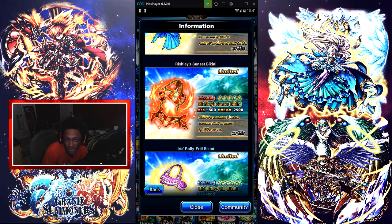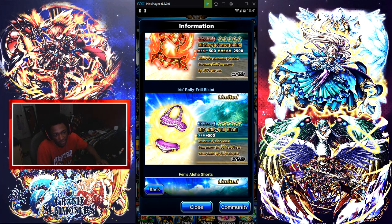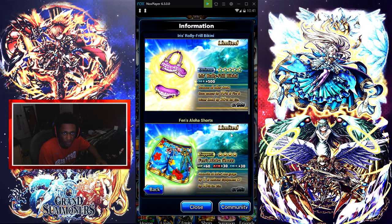The Sunset Bikini is a physical five-star equip with an attack of 500 and a break of 2500. It does 8200 fire and physical damage and increases damage to the enemy by 30% for 12 seconds. All of these seem to have pretty good CT, which I'm really liking.